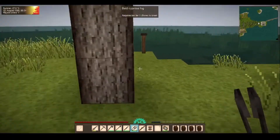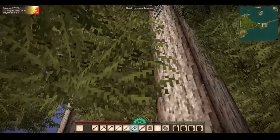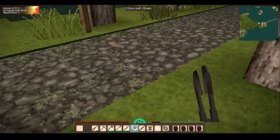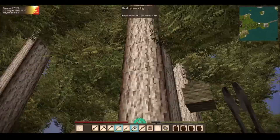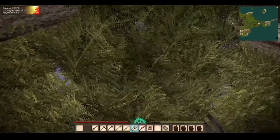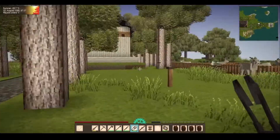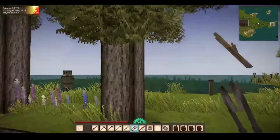I've got some more bold cypress behind my base over there as well - so if need be I can chop some of those down. I don't want to slash and chop every single bit down - I just want to cut back a little bit. I know this isn't the best way to get seeds because the best way is to get rid of all the leaves, but I want to keep this area as nice as possible.